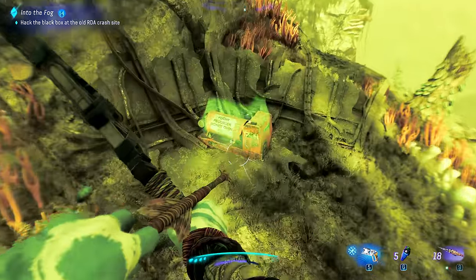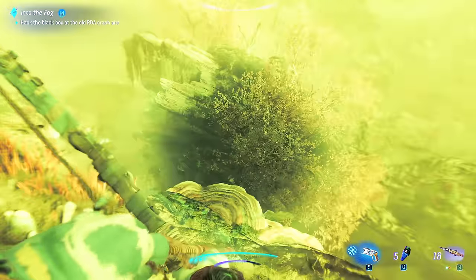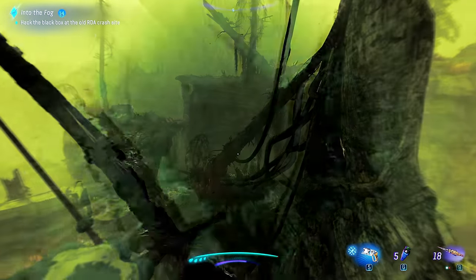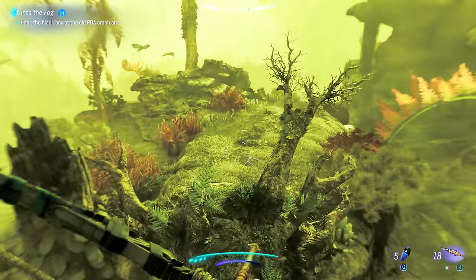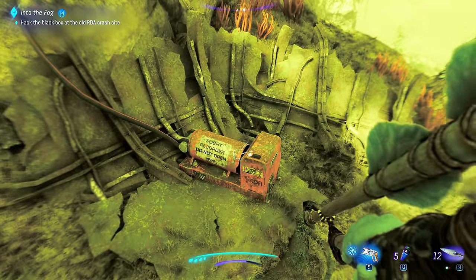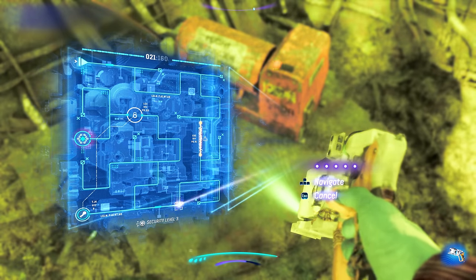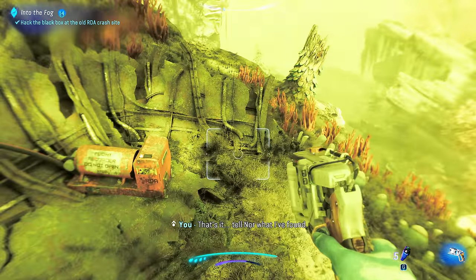It says hack the black box at RDA crash site. The problem is it's here, but I'm scared to hop down. That's the one up there. It's saying it's back this way — sometimes it is right here. Let's try — there we go. I really enjoyed this game a lot. I feel like it's one of the more chill experiences, granted some of the farming can be a little much. That's it — tell Nor what I found.